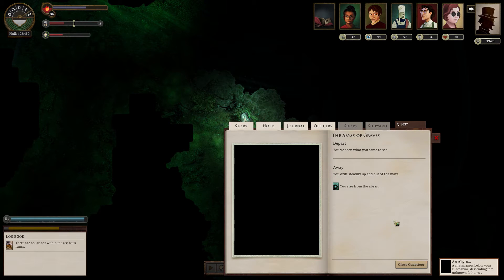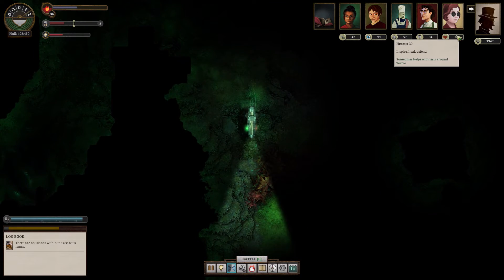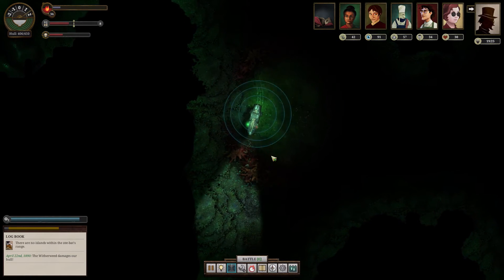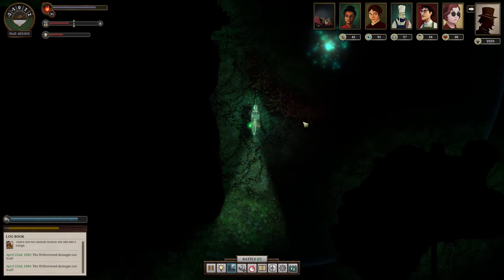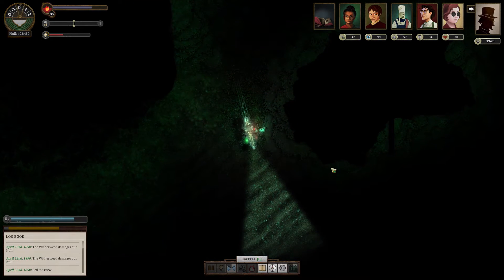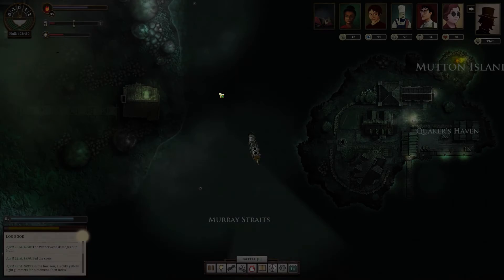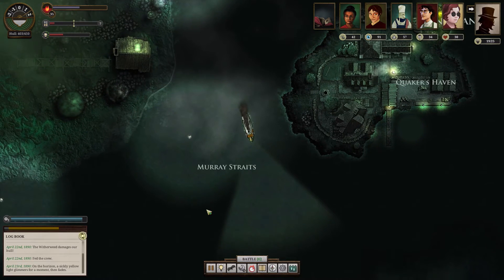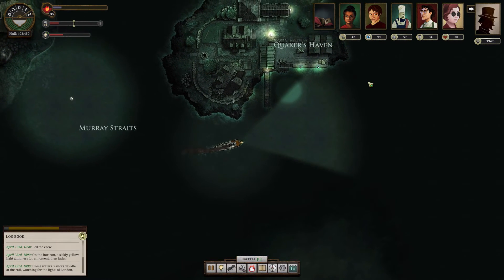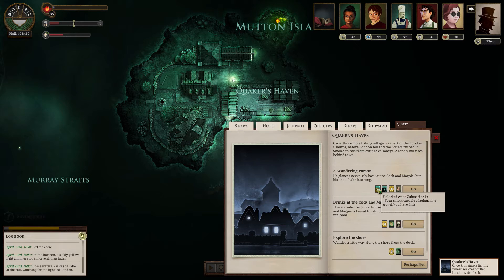Depart — we've seen what we came to see. You drift steadily up and out of the maw. Interesting. So, question — wither weed damages your hull. My question was, more or less: who is that? Is that, for lack of a better term, the spirit of the zee? I don't know who the lady in black is. I'm very curious now. Anyway, we're gonna make a quick stop over to Quaker's Haven.